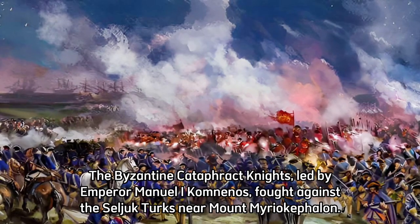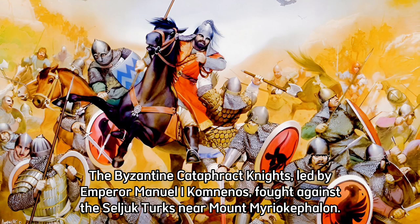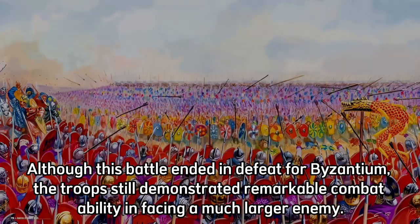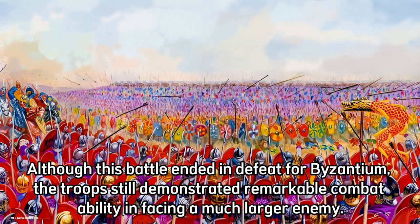The Byzantine Cataphract Knights, led by Emperor Manuel I Komnenos, fought against the Seljuk Turks near Mount Myriokefalon. Although this battle ended in defeat for Byzantium, the troops still demonstrated remarkable combat ability in facing a much larger enemy.